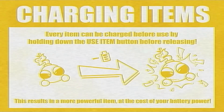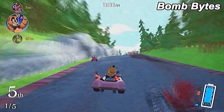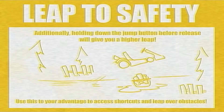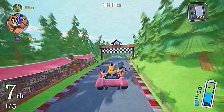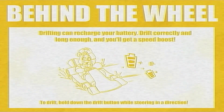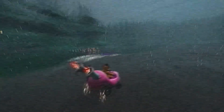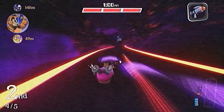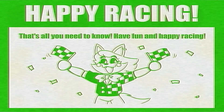Charging items: every arm can be charged before use by holding down the use item button before releasing. I think that was the switch item button. Bomb bikes charged - interesting. Also, holding down the jump button before release will give you a higher leap. Now that we know we can jump, behind the wheel: drifting can recharge your battery, and drifting correctly and long enough gives you a speed boost. After midnight the endo appears and targets the car with the least battery - players can defeat the endo using offensive items. We can hit the endo, and that is like a health bar at the top.